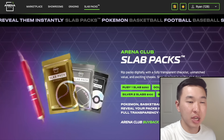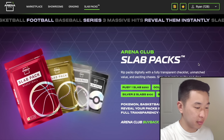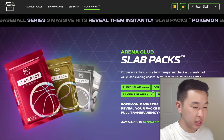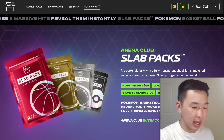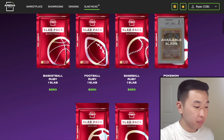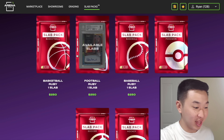I've partnered with Arena Club for a long time now, helped introduce Series 1, 2, and the Special Series. So here is Series 3, and it looks pretty similar — Ruby, Gold, Silver, Black. However, the formats have changed. You see the prices here. This is now $250,000 ruby, and it used to be $400,000 I believe. The slabs per pack have changed too. There's also hockey and soccer, in addition to Pokemon, baseball, football, and basketball for most of these. And you saw the Grails right there.